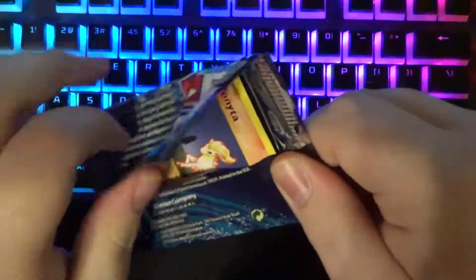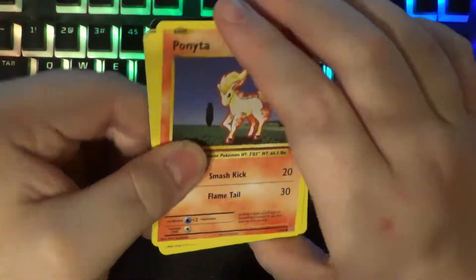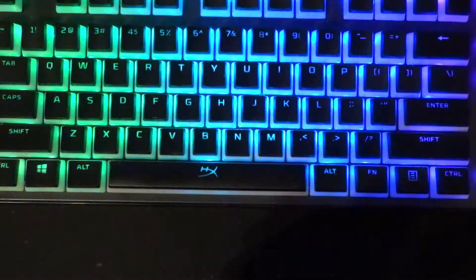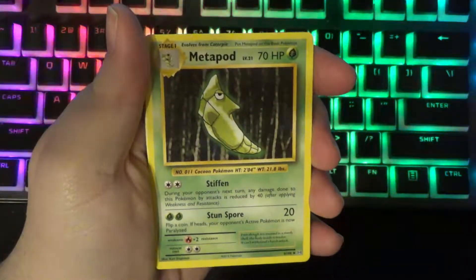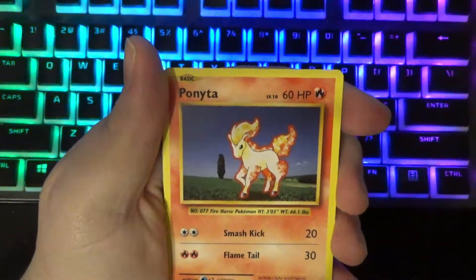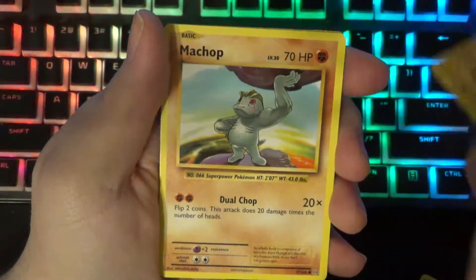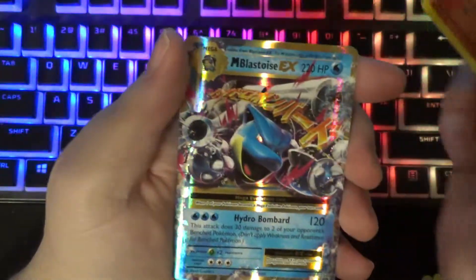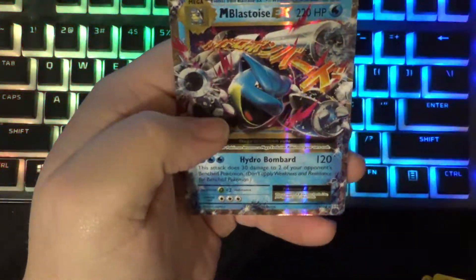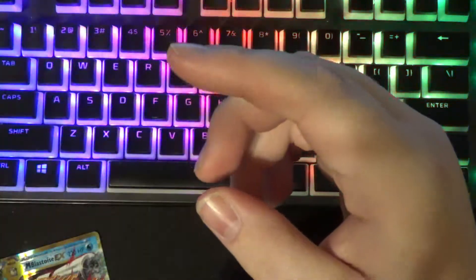Alright, we're gonna open X and Y Evolutions. Even though this is a reprint of the first set, the Charizard in here is still worth quite a hefty chunk of change. My screens went off — I've been recording for so long. Going three to the front — we got a Potion, a Metapod, Professor Oak's Hint, a Ponyta, a Magnemite, Pikachu — he has value, I'm pretty sure all Pikachus have value — a Machop, a Weedle in the reverse slot, a Vulpix, and on the end we have a Blastoise EX — Mega Blastoise EX! That's really cool — we got a lot of good stuff in this box.